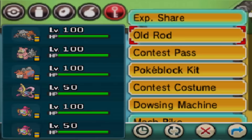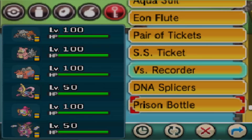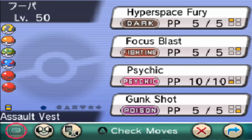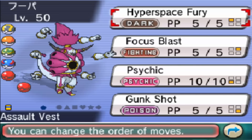I'm just going to turn it back into Hoopa Unbound. You don't have to use Heart Scales repeatedly — you can just use it once. You don't have to go out and start fishing for Heart Scales every single time, but it will cost you one Heart Scale to learn. And as soon as you change it back, it will have Hyperspace Fury. You don't have to keep on using Heart Scales, unlike what popular belief would have you think. And as you can see, I do still have Hyperspace Fury even though I reverted back to the normal Hoopa form.